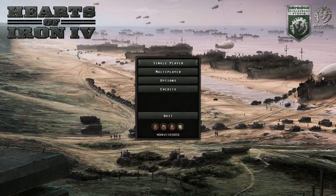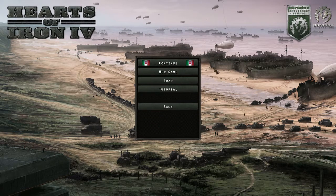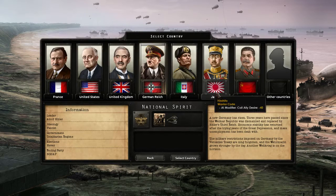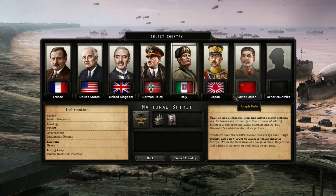We're going to start with first choosing a game. We're going to start in the 1936 start. There's a reason for this — we can jump into World War II immediately, but I'd rather go over the basics in a position where you're not under immediate threat. We select Italy. It's a very good country for learning the game. You start at war, but not in a war you have any hope of losing, so it is absolutely perfect.